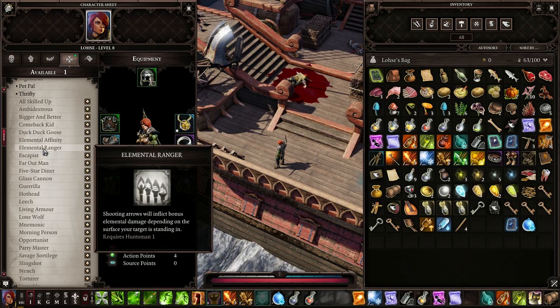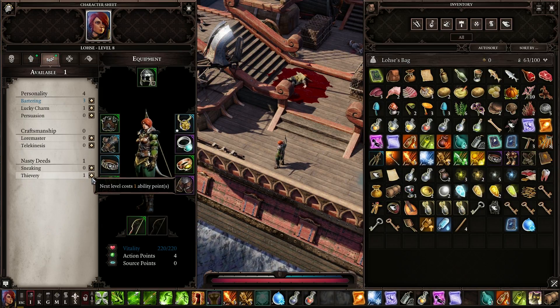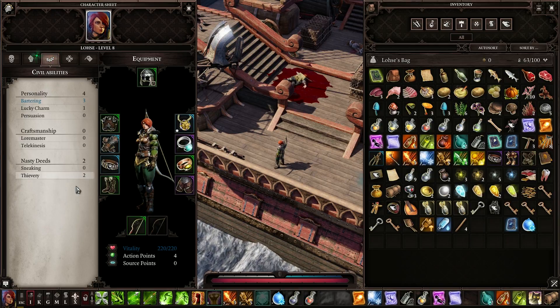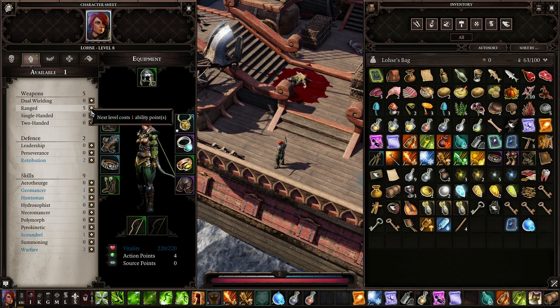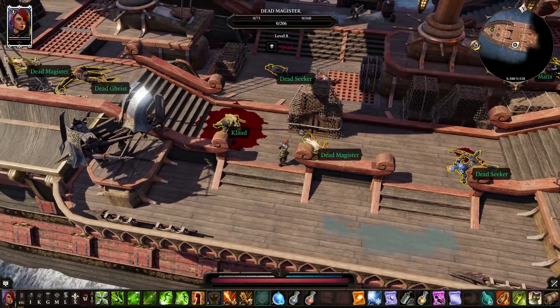Elemental Ranger: shooting arrows will inflict bonus elemental damage depending on the surface your target is standing in. But I want to do All Skilled Up, which immediately gives me one extra combat ability point and one extra civil ability point. That gives me the ability to get an extra point into Thievery, which — as we know — Red has our chest that we want to open. Having an extra level in Thievery will help. I also get another point into Ranged, giving 30 damage and 6 crit chance. I don't really feel like I need Huntsman. I could do Scoundrel, I could do Warfare, but I'll just put another point into Ranged and focus my character's goal: just blow everything up with attacks.